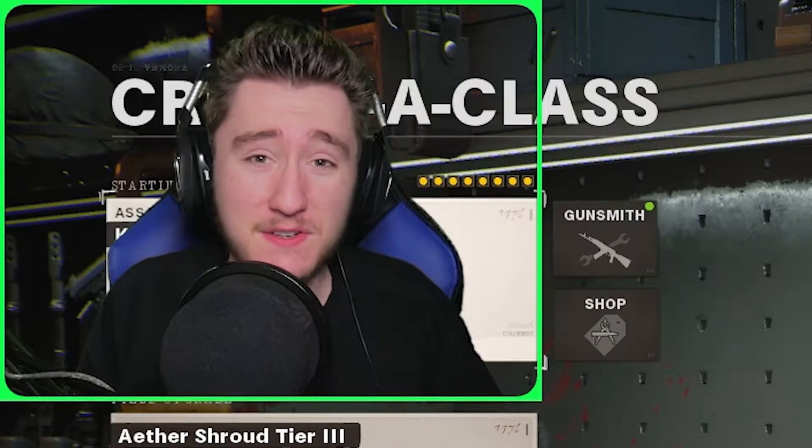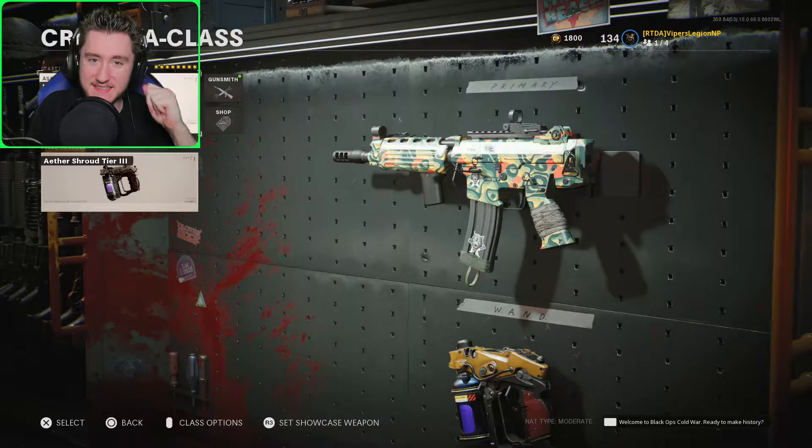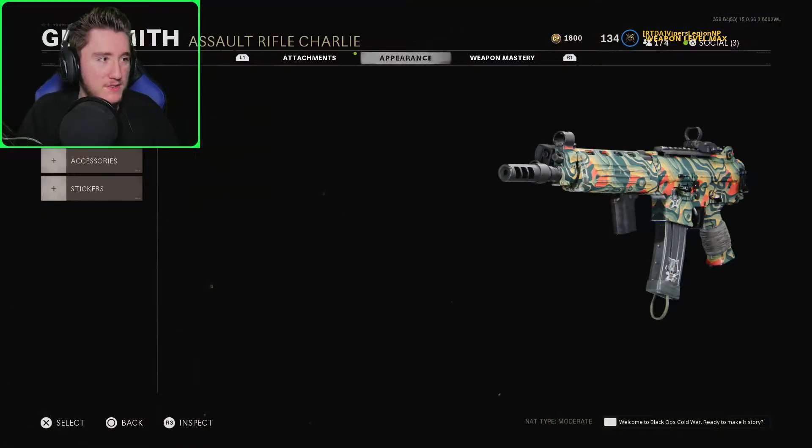Hey, what's going on everybody? Jason here. Welcome to another episode of the Road to Dark Aether. Today is the Krig 6. And real quickly before we jump into the game, as always, we're gonna check out the progress that we've made on this weapon so far.